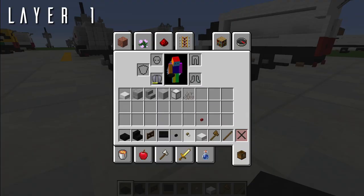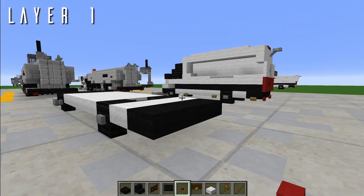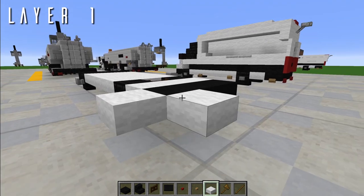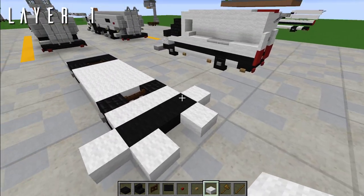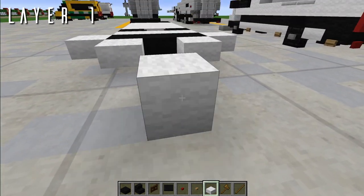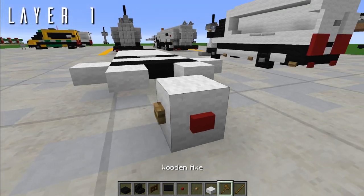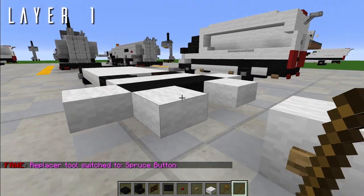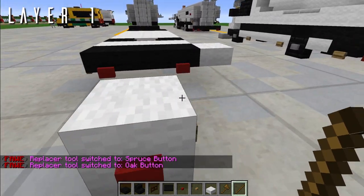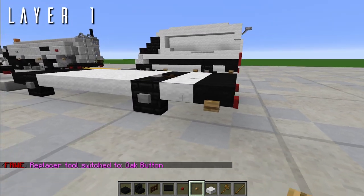Then coming back from this, we've got three nether brick top slabs for the rear bumper. Get your oak buttons and spruce buttons — spruce buttons in the pack are red; you'll probably just use acacia in default. Place temporary blocks on the corners on either side that can be seen, then place spruce button facing backwards and oak buttons on either side. That's for the back lights. Then left-facing oak button on the left side and right-facing button on the other side — those are just amber safety lights.